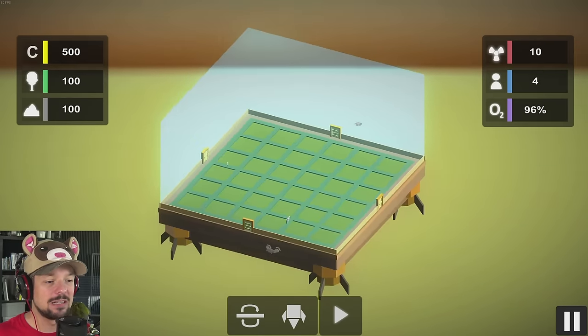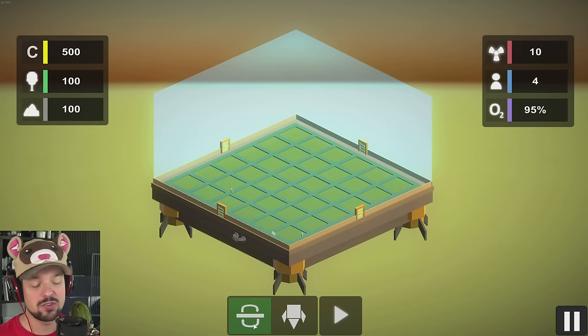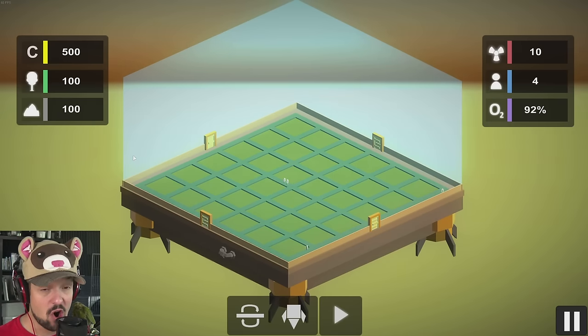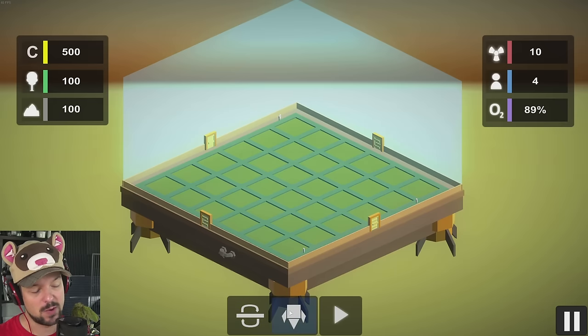As you can see, we have our little base here with all of these grids where we can build on. You can also flip around and have a completely different grid, but that's for later. We have resources which are credits, trees, rock — let's call it rock. We got fuel over here, how many people we have — four in this case — and how much oxygen we have.